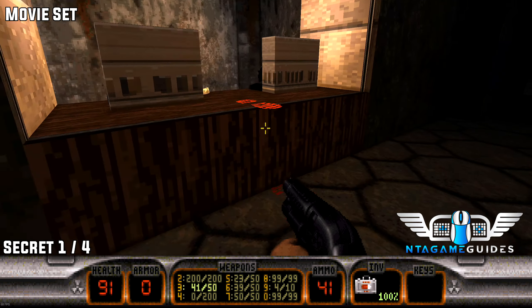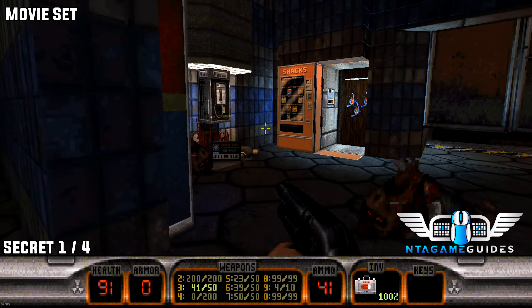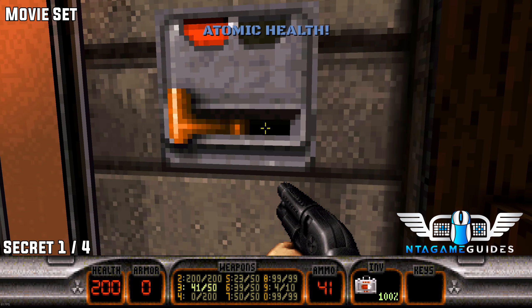As soon as you start the Movie Sets level, do a 180, jump through the office window, and press the computer to your right. This is a speed run section, so you have to reach this location before it closes.